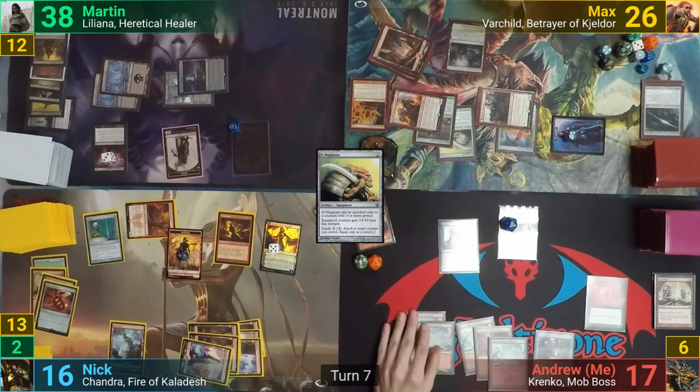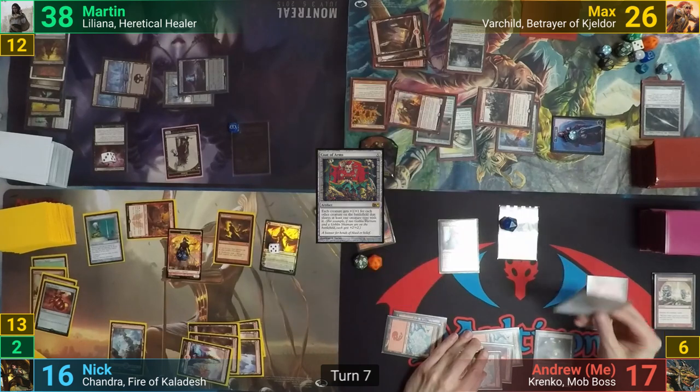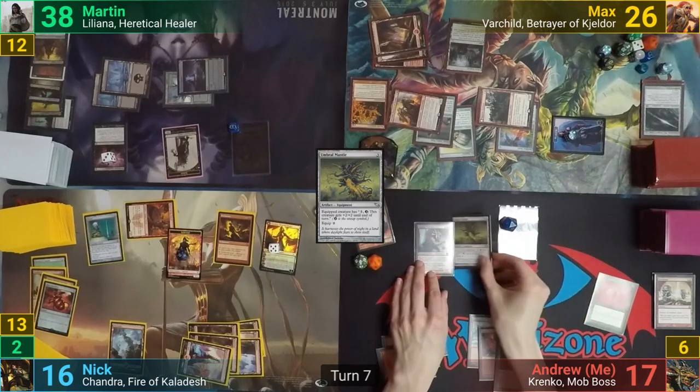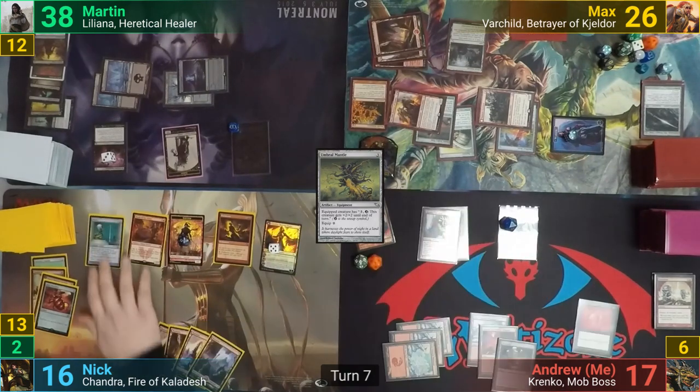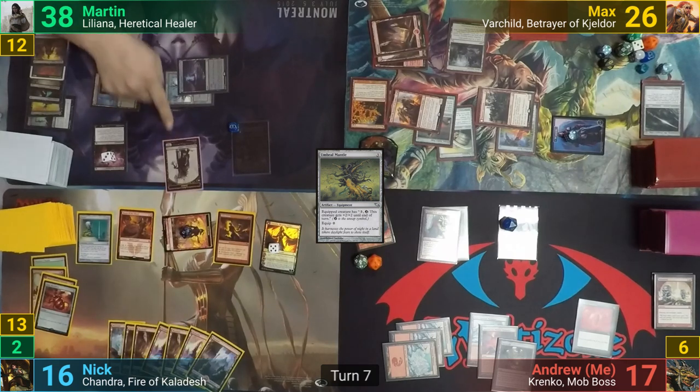I play a Snow-Covered Mountain for turn and consider casting Coat of Arms, which I immediately decide against. I cast Umbral Mantle instead, paying to equip it onto Krenko, and I pass to Nick. Nick draws and goes to combat, swinging his survivors at Martin. Martin blocks one of them but still takes 12 from the unblocked.